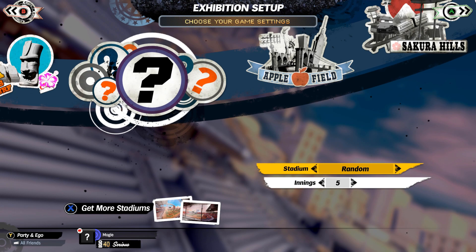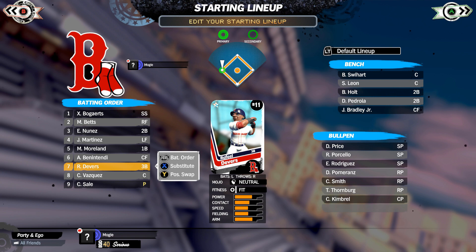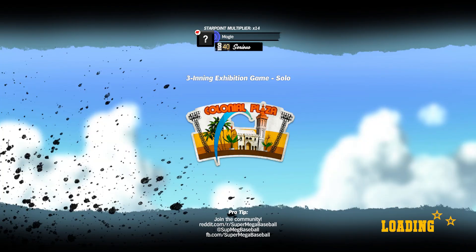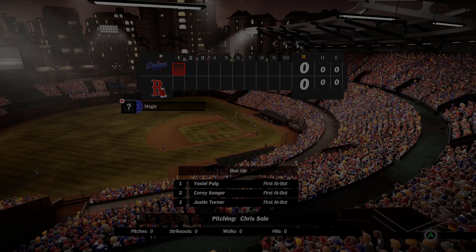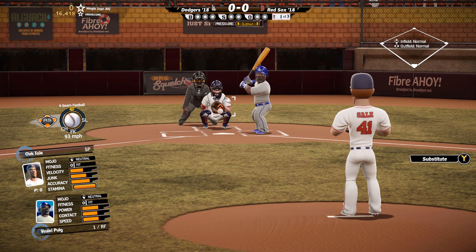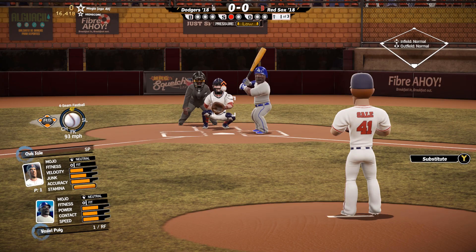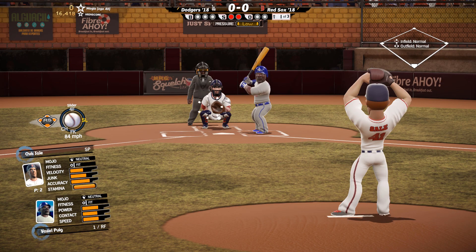Ready up, random stadium, three innings. As you can see there's my lineup, bench, pitching — the whole nine yards. I'm just going to leave the lineup as is. Looks like we'll be playing in Colonial Plaza. The pitchers are very realistic, the players all look pretty realistic in my opinion. Both lineups look really good — I believe this is post All-Star break, so any trades that happened after the All-Star break would be reflected.